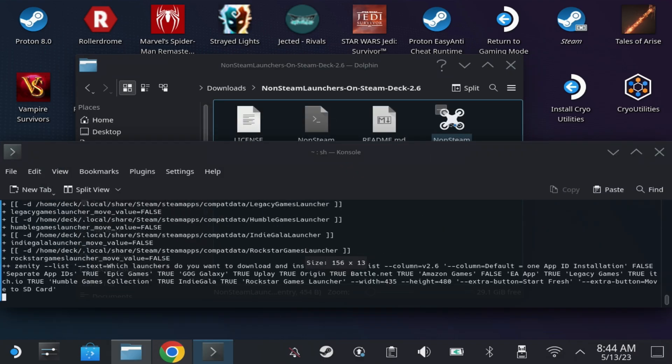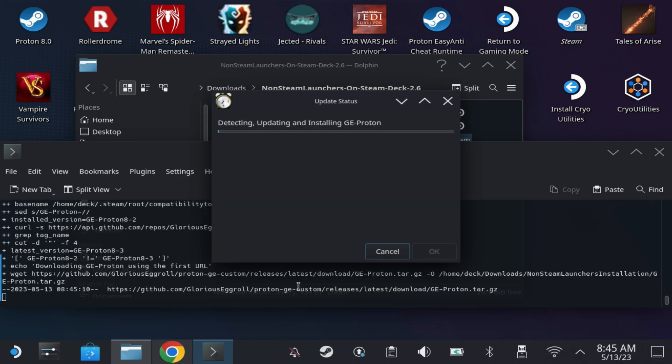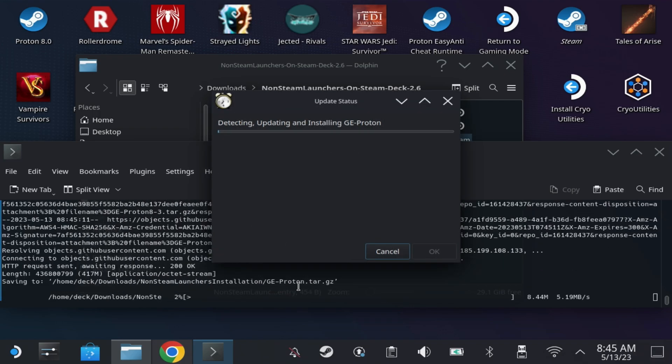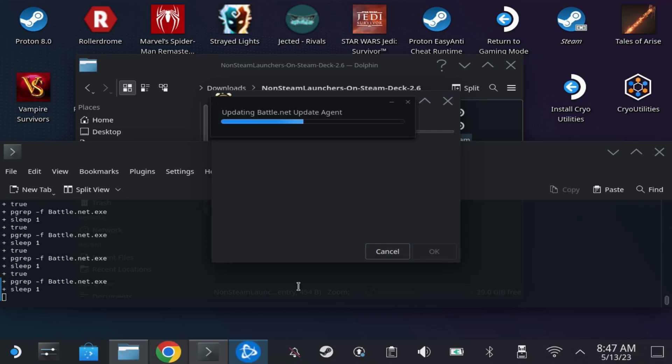Just run the non-steamlaunchers.desktop file and accept the prompt. You'll now have a list of all the launchers you can install with one click. I only wanted Epic Games, Ubisoft Connect (previously known as Uplay), and the Battle.net launcher, so just click those and hit OK. If you ever want to clear these off, run it again and hit the 'Start Fresh' button and it will delete all the install files for you.